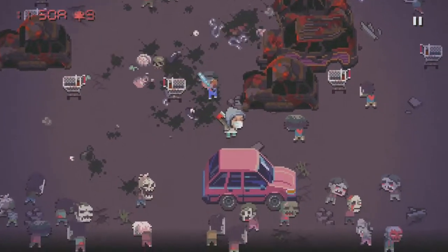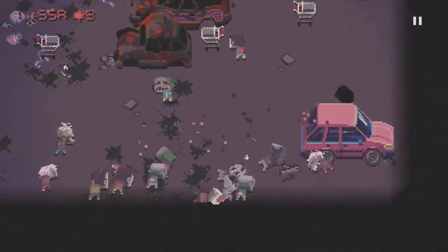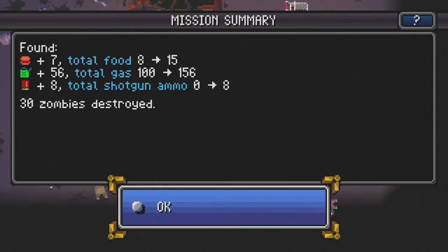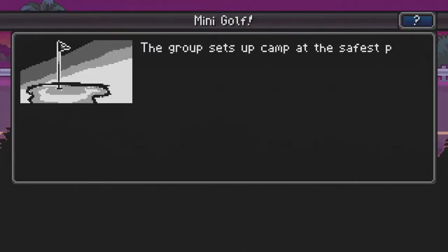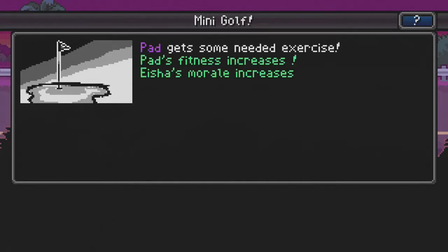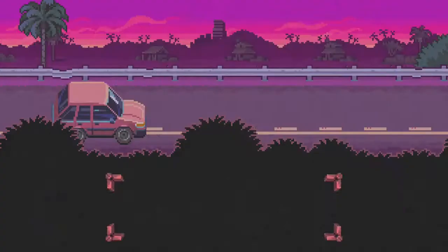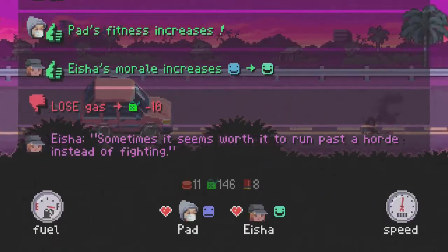Many trophies involve getting a lot of whale characters out into Canada, but there are a few like beating deadlier mode that are trophies in themselves. Beating most of the modes is a trophy, but the vast majority involve getting characters into Canada along with a few other special traits.